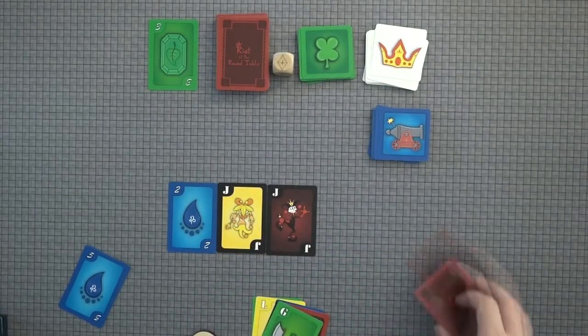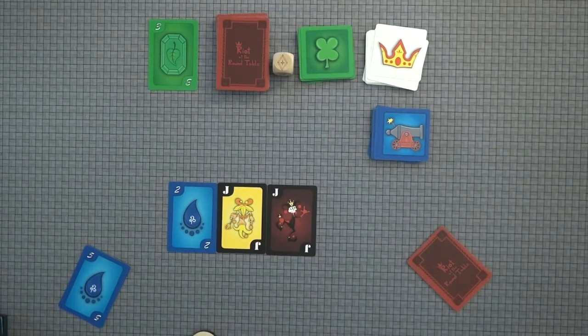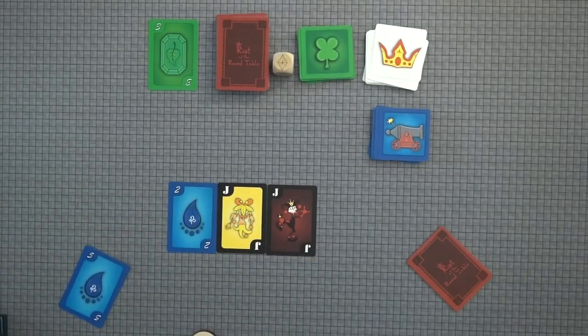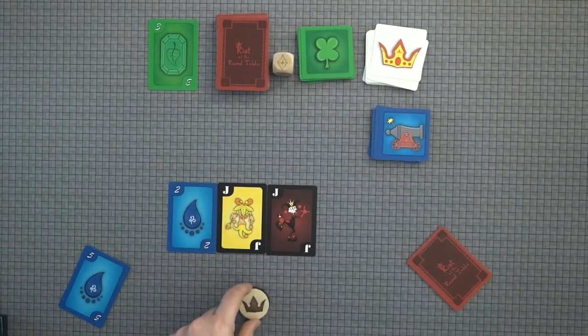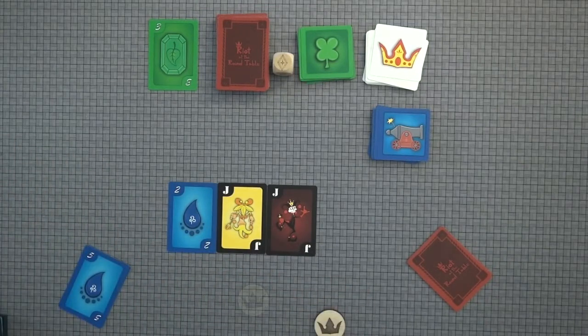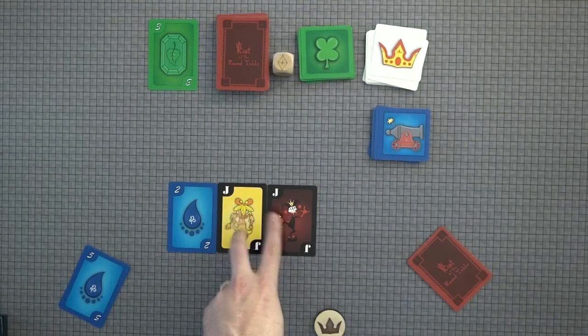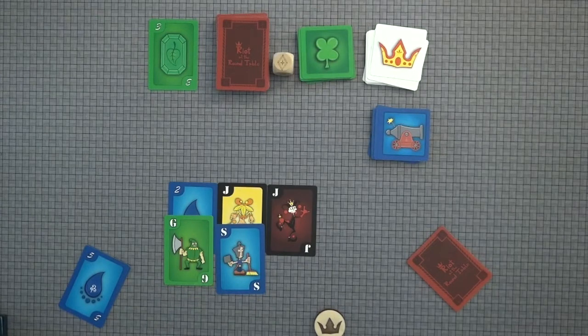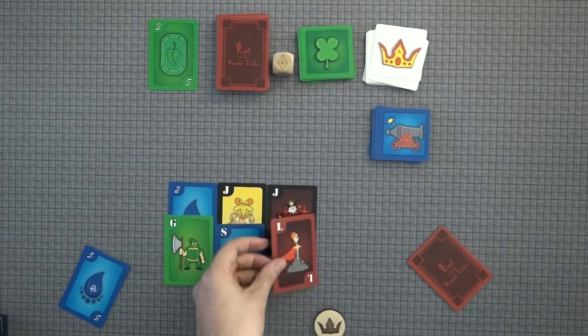In this case I don't have any of those cards, so that player can't do anything. Then it is time for the defender to defend themselves. They have a choice: they can either pass the attack to the player immediately to their left — if I had another two, I could put a two down and that would pass the attack, giving no bonuses — or I can try to defend. To defend, you have to play a card higher than what is out there. These jesters are twos right now, so this is a fairly easy defense. I could put down a guard, a squire, and then a lord.